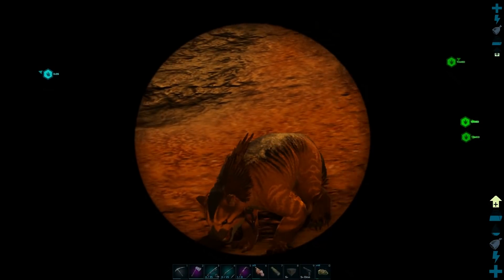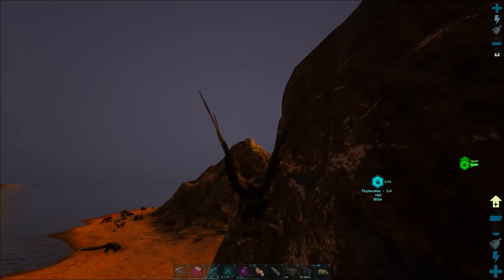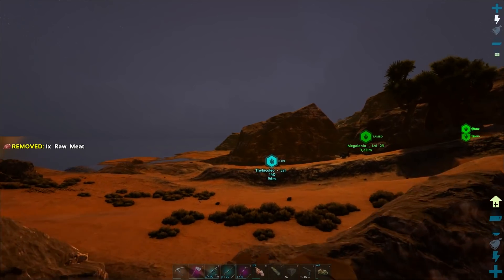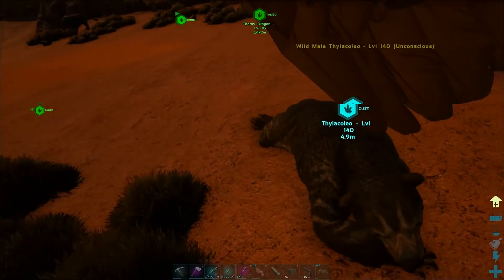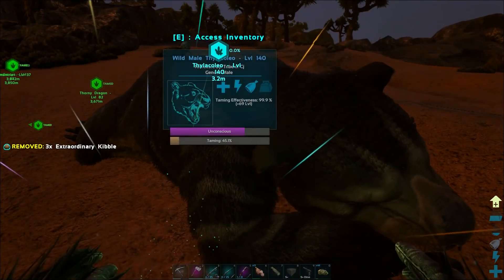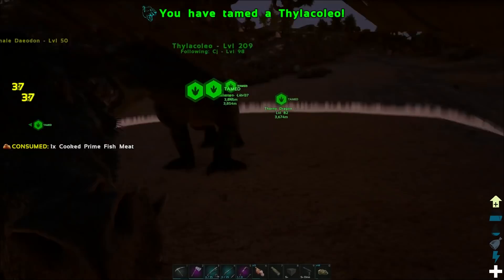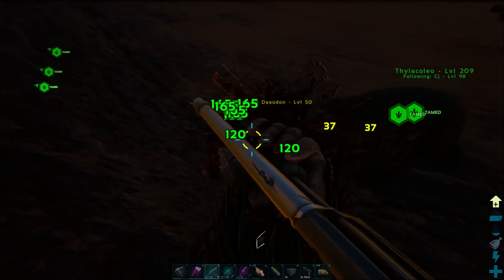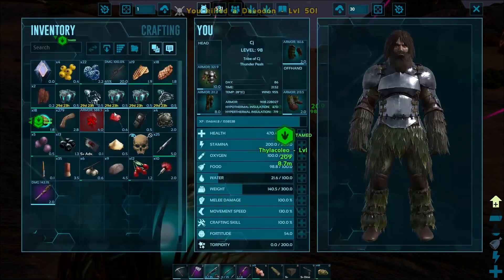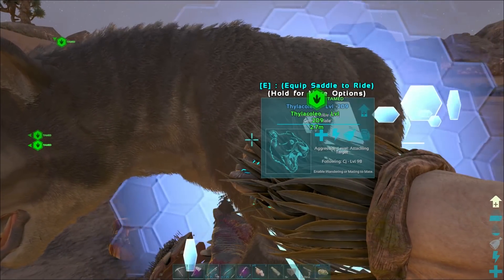There was a 145 male just up on the hill there. We have a 140 knocked out so I don't really need to worry about that too much yet. Let's try this - hopefully you only need three. One, two, three - yep, beautiful. Something's trying to kill me - get it thylacoleo! Yeah, teamwork! That was scary - I didn't know what was attacking us and I saw the blood splats. Thylacoleos are tamed up!